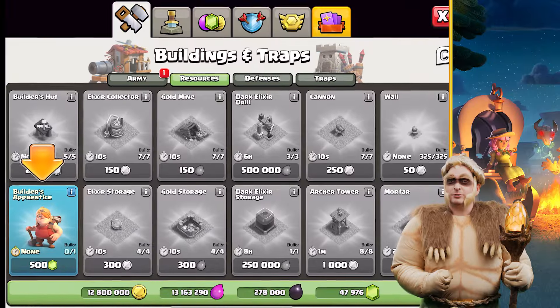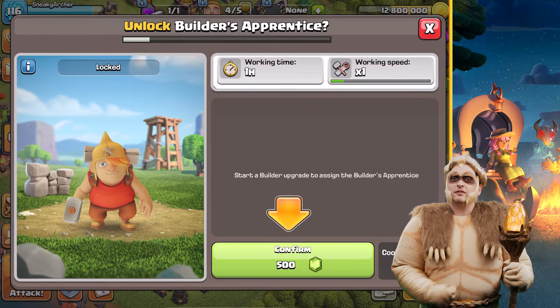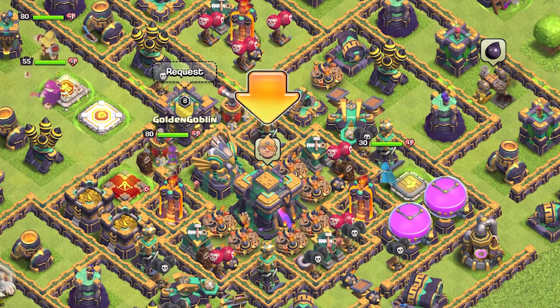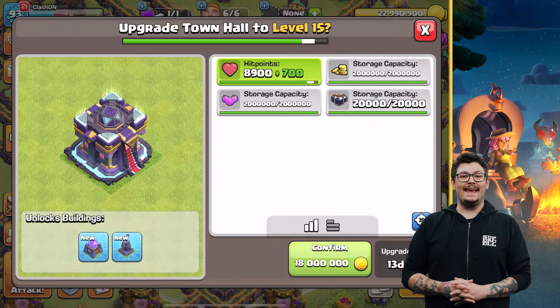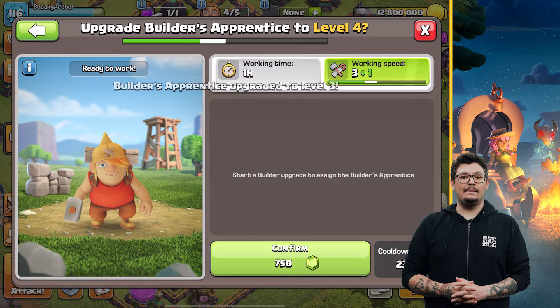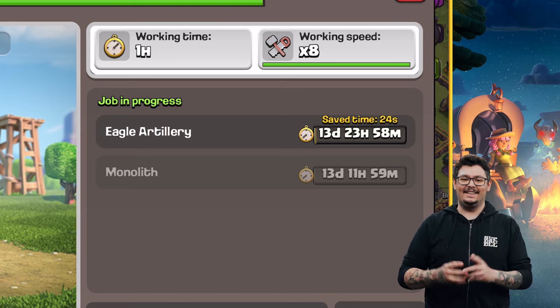Builder's Apprentice is a brand new character found in Town Hall 10 and above. It costs 500 gems to recruit him permanently. Once the Builder's Apprentice arrives in your village, he will wait patiently for your orders at the Town Hall. The Builder's Apprentice is able to speed up a building upgrade of the player's choosing for one hour every 23 hours. And upgrading the Apprentice makes him more efficient in that one hour, so whatever he's working on will upgrade faster.